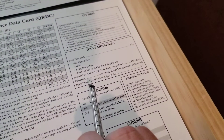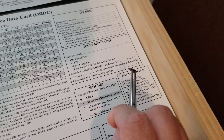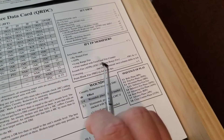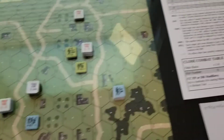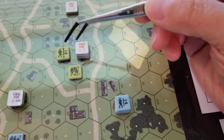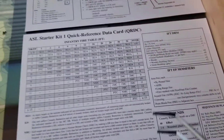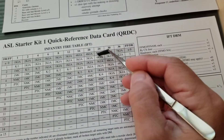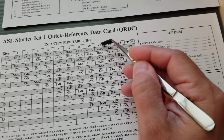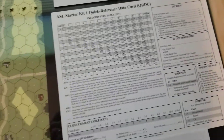You take that 14, and since it's point-blank fire versus an adjacent hex, we're going to multiply that by 2 to get 28. I don't think any other FP modifiers apply. Working with 28, we come over here to the chart. There's not a 28 column, so I go down to 24, and I roll two dice.